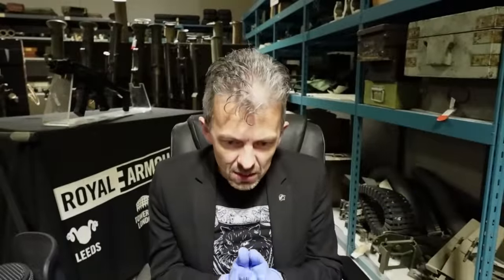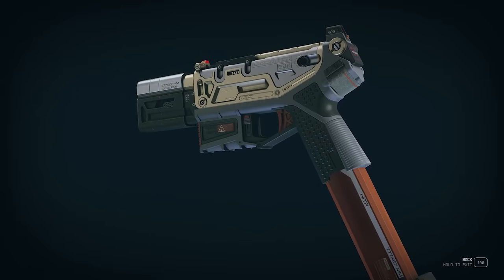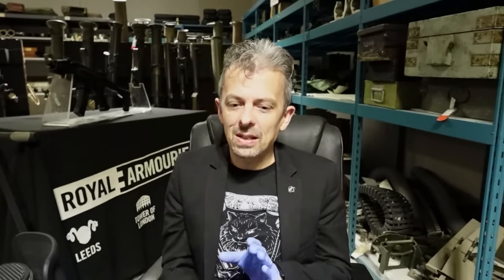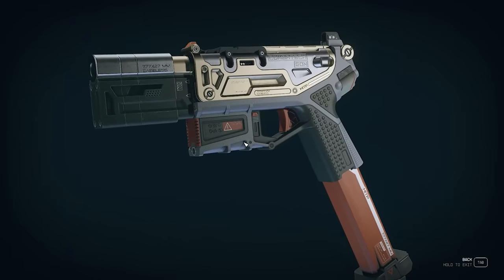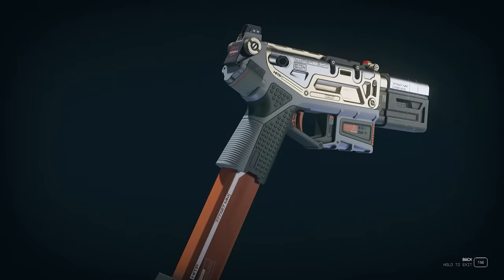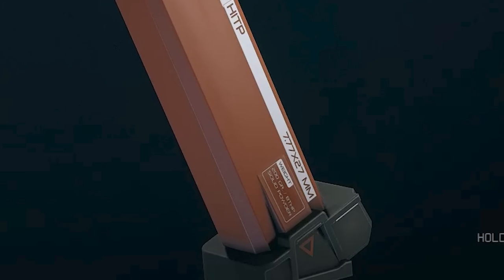Upgrades — of course we have upgrades. The pistol itself actually has a permanently attached laser unit on the bottom of the gun. What we typically see is a rail, and you can attach the latest in laser, light, tea-making, whatever accessory onto the bottom of your pistol. In terms of actual upgrades, I'm seeing some sort of muzzle device, and just a very long extended magazine, much like 30-32 round mags for the Glock. This one happens to be red, because the pistol has red highlights. It is clearly marked with a caliber — 7.77 by 27 millimeters.